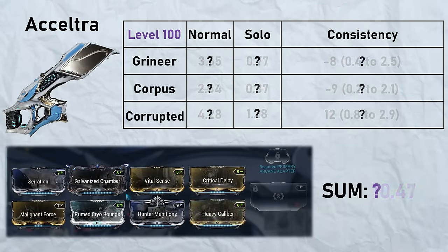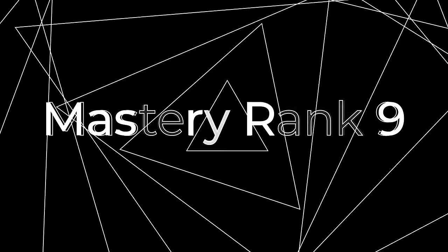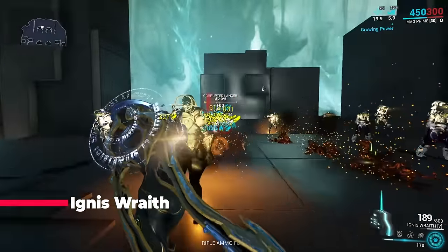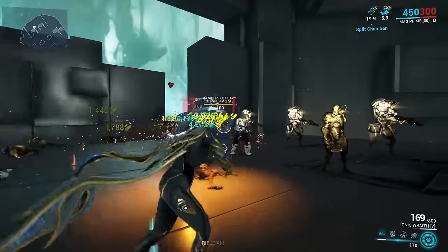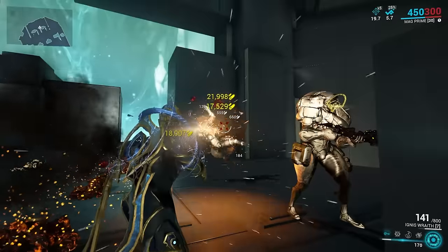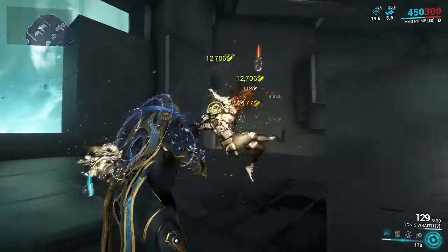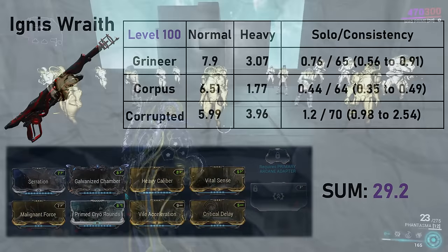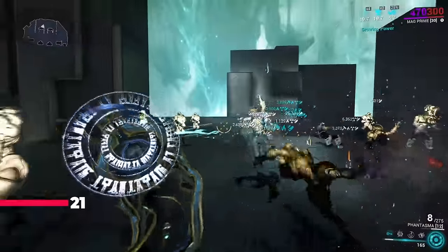Mastery Rank 9: Ignis Wraith — this is a limited AOE weapon that breaks the record previously held by Baza in fully automatic weapons. Depending on how you look at it you may call it quite an impressive achievement, or quite an impressive blunder in terms of balancing.